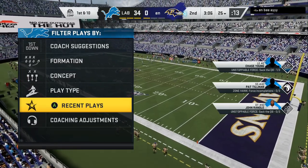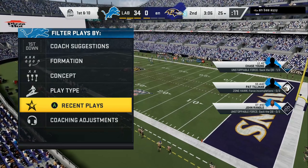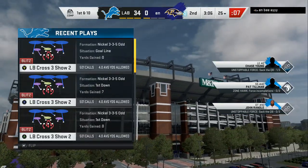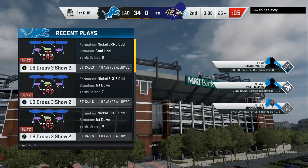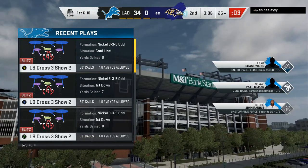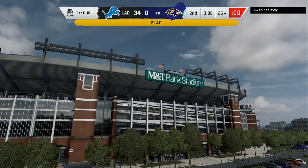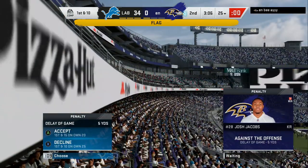What's going on gamers? As you can see on the scoreboard, 34-0. I'm about to show y'all the best defensive adjustments in Madden. It don't matter if it's the first time you ever start playing, or it don't matter if you've been playing for a long time. 3-3-5 odd, out of the New England Patriots playbook. It's glitchy.